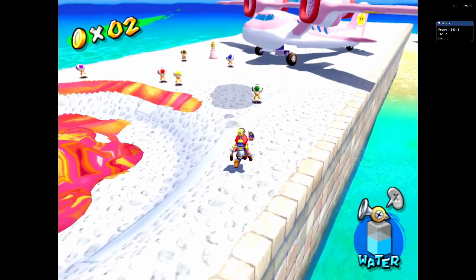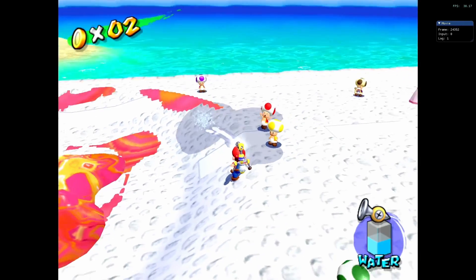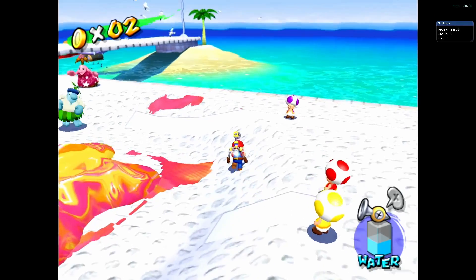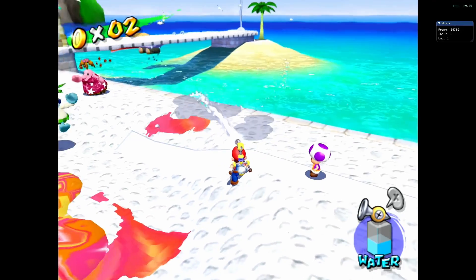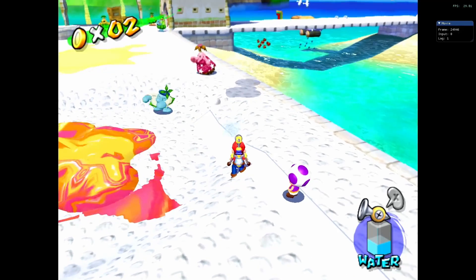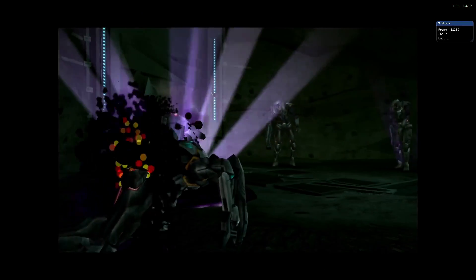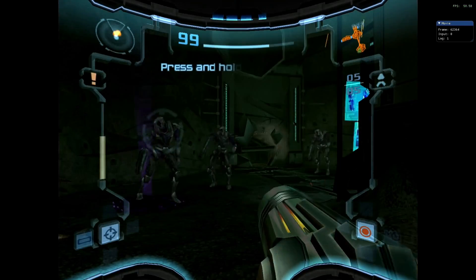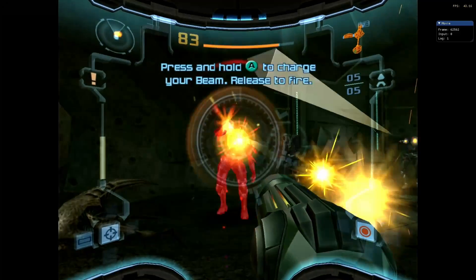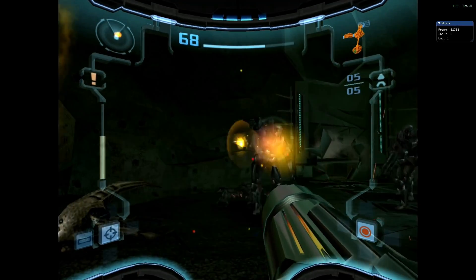Batocera uses the Dolphin emulator for GameCube, and Super Mario Sunshine runs at 30 frames per second at a render resolution of 720p. Turning anything else on resulted in stutter and slowdown, but it looks great and I'd happily play through it like this. One of my favourite GameCube games, Metroid Prime 2, runs well with a frame rate between 30 and 60 frames per second — a good enough experience to enjoy this great title.